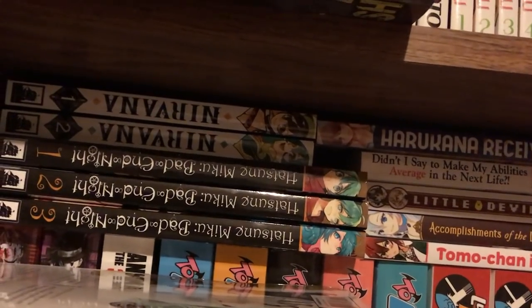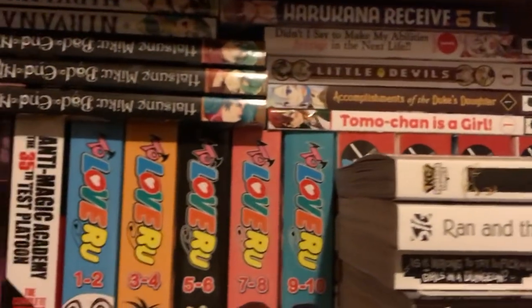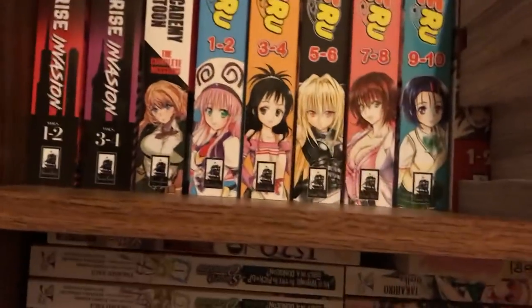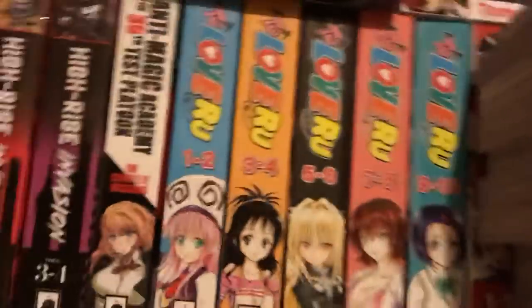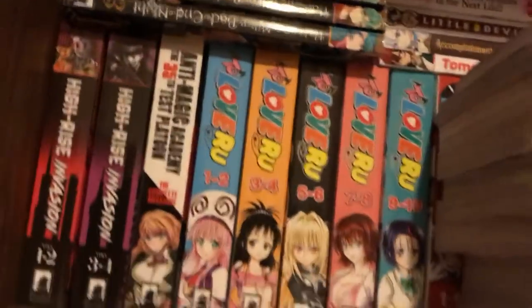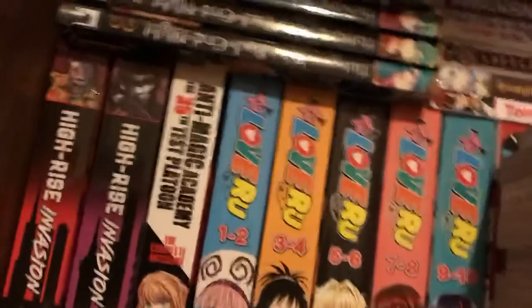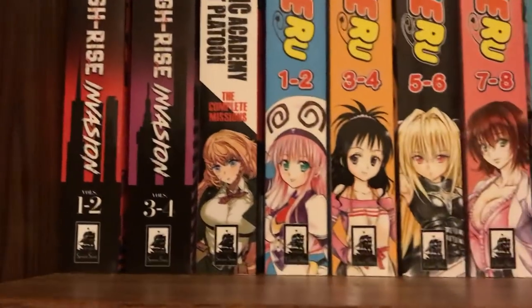Nirvana volumes 1 and 2. Bad in Night 1 through 3. Some of these where the person puts their name in front of the title — I always like seeing that. 2 Love Ru Darkness Volume 10 — they are omnibuses. Anti-Magic Academy: The 35th Test Platoon. High Rise Invasion — that's volumes 1 through 4. All right, let's move this back over.